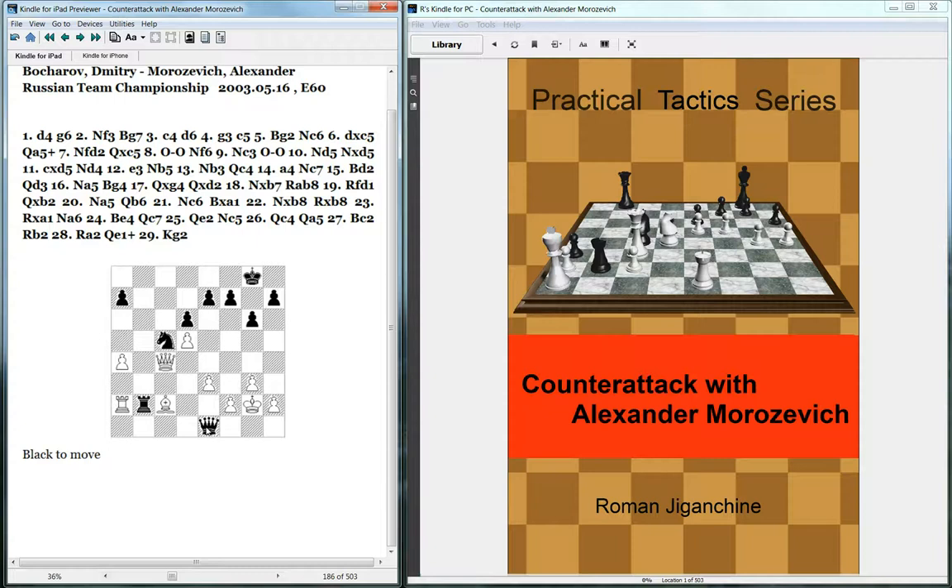Black's pieces are quite active. The rook is on the second rank, attacking both the bishop and the rook. The knight on c5 could jump to some aggressive squares like d3 or e4, and the queen is on e1 attacking f2 — that's also pretty aggressive.